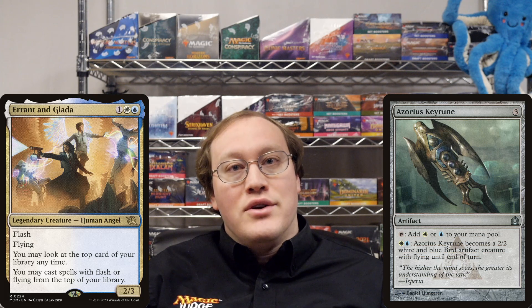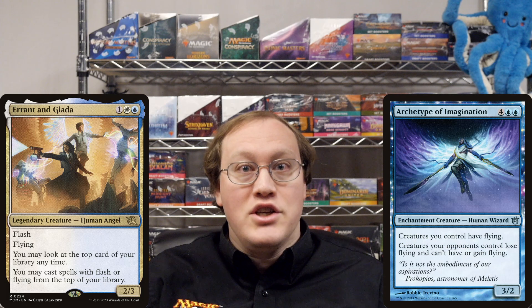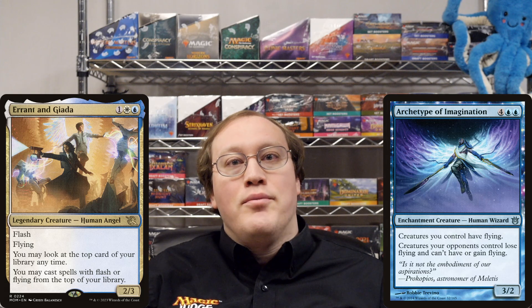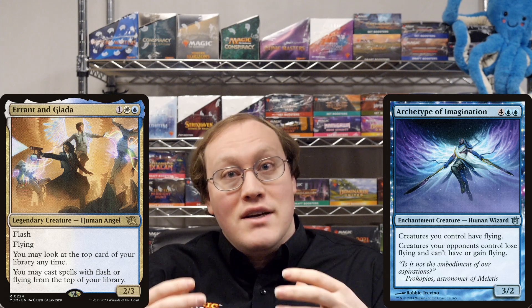Ready for a challenge question to test your understanding? Could you cast this Archetype of Imagination from the top of your library? The answer is no. This is just like the Azorius Keyrune example — Archetype of Imagination doesn't have flying itself; it has an ability that gives it flying.